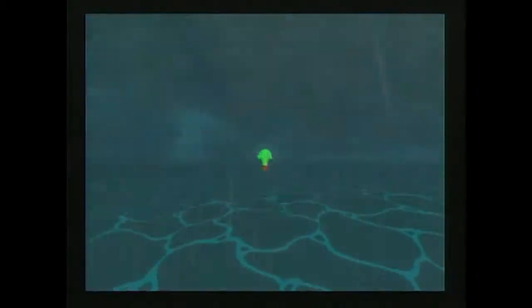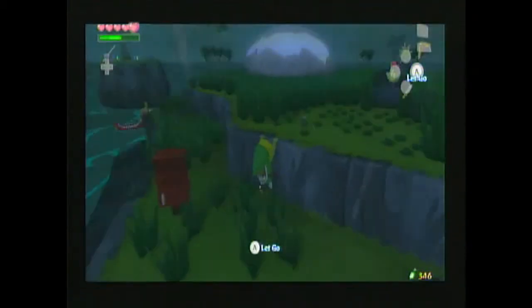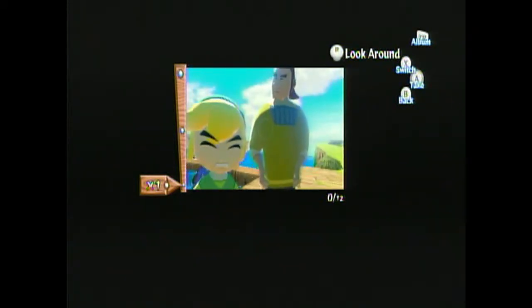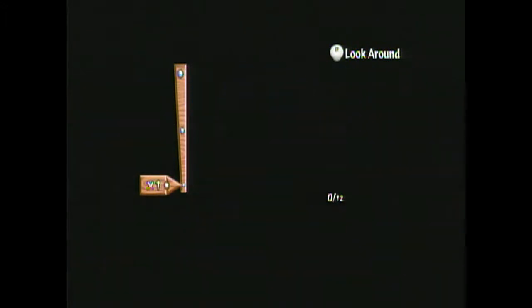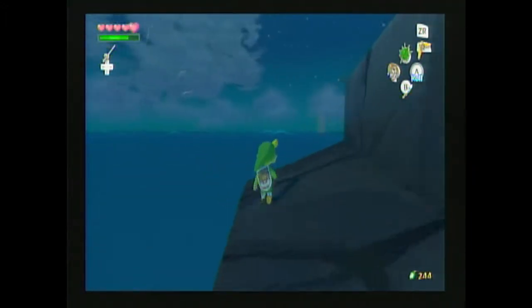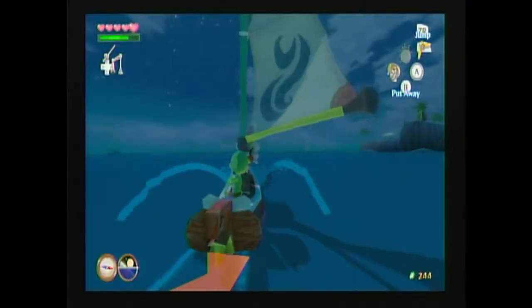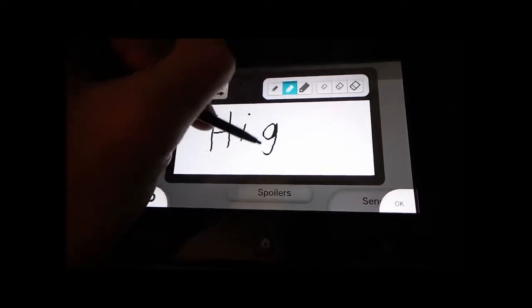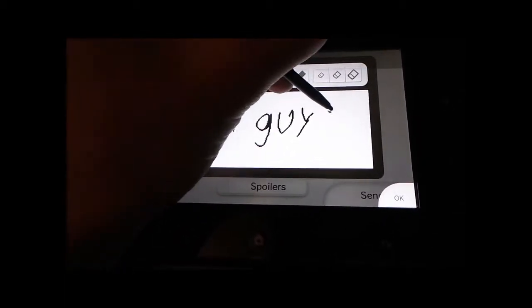One feature about this game that I fell in love with was the letter-in-a-bottle message system. If you're connected to the internet, you can write messages with the gamepad and send out in-game pictures that will appear in someone else's game. Contrarywise, you can find letters and photos that other people have sent, washed up onto various beaches or floating around in the ocean. This gave the game a sense of community, as it allows you to give or receive help from other players, or just write goofy messages.